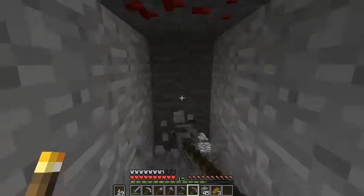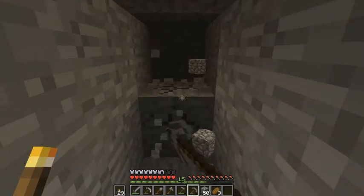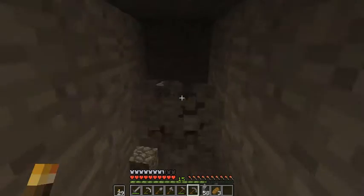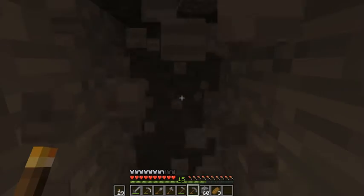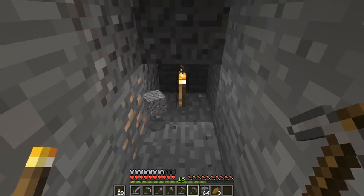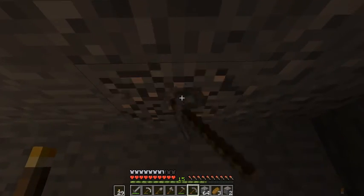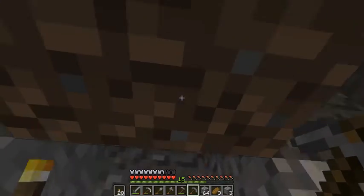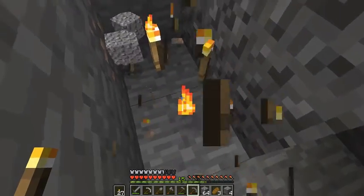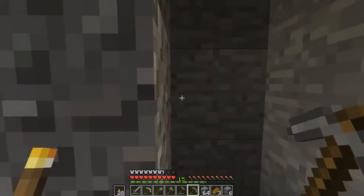Let's keep going until we find some juicy stuff. I think Minecraft really needs to add more ores, because it's called Minecraft but there's only like a few ores — like eight or something. We found some iron. Alright, I'm just going to do that trick where you let the gravel fall onto the torch, like that. If you didn't know, you could do that — you can also do it with sand. But that's a pretty old trick. Alright, let's just continue.